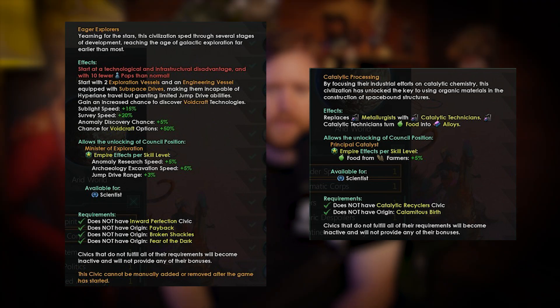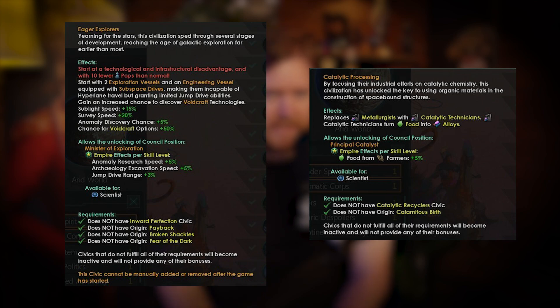Choose your civics wisely. In Galactic Paragons, even the least-used corporate and regular empire civics have additional abilities. When choosing to expand your council, for every civic in your empire there will be a unique council seat. It's worth giving the civic descriptions a second read, because some of the lesser-used civics now provide extremely useful council seats.